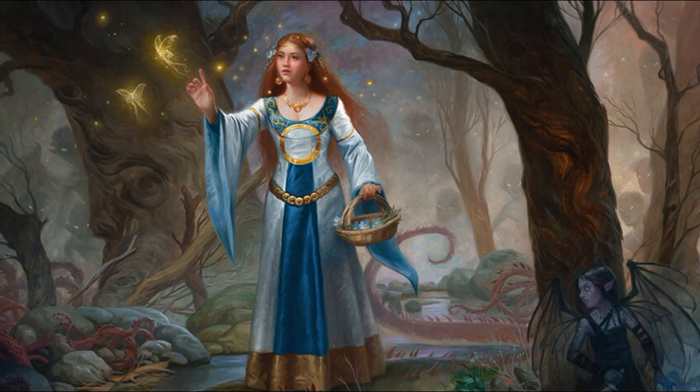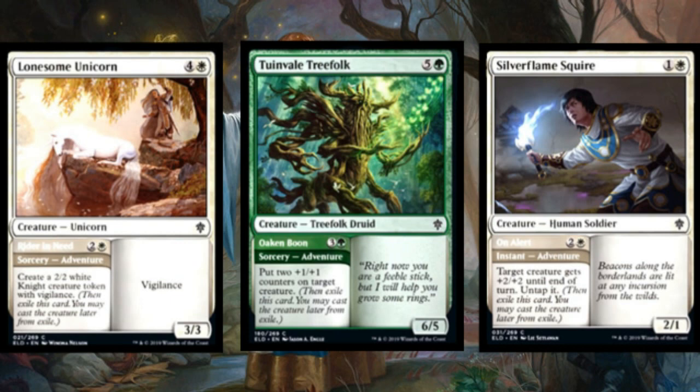Today we saw a cycle of adventure creatures that just look better and better in the limited environment. Twin Veil Treevogue is a six-mana five-green six-five, but the adventure half — Oak and Boon — is four mana to put two plus-one/plus-one counters on target creature. A really nice bread-and-butter card in limited, especially sealed. You buff a smaller creature mid-game, then later you just get a huge creature. Lonesome Unicorn — you can say it might be the last unicorn — is five mana for a three-three with vigilance.